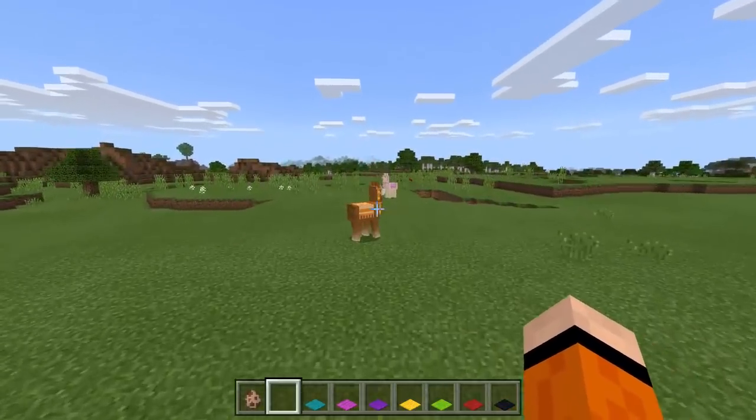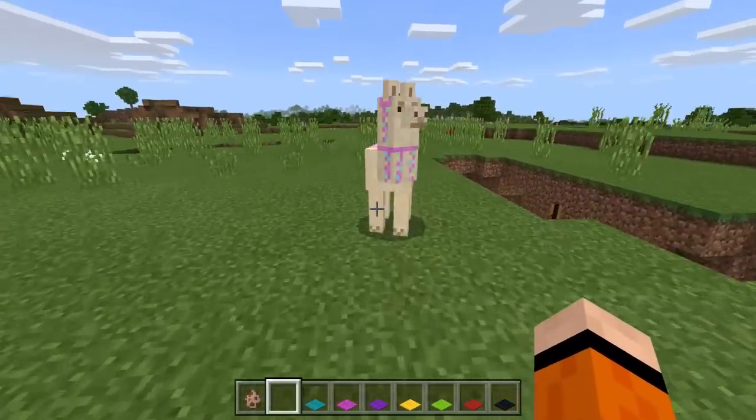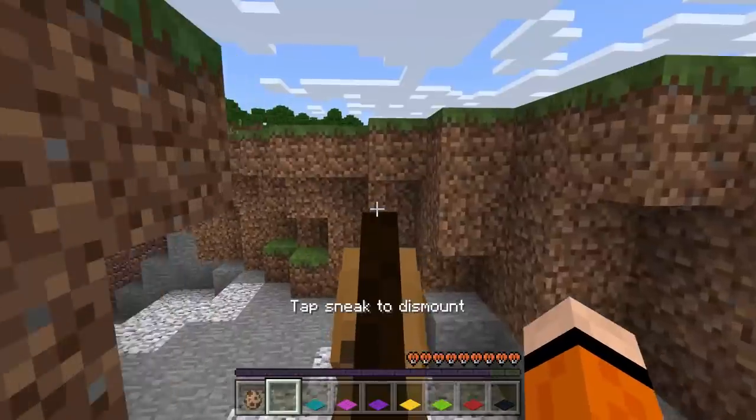Here are some more llamas I tamed. I really like this orange design as well, and there's the pink one right here. And then there's a horse right there that has a saddle because I was riding this one as well.